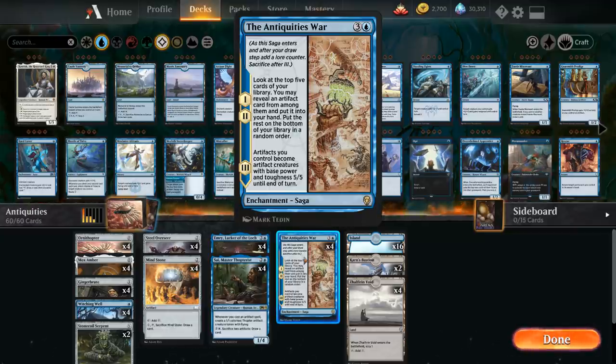The deck is filled with cheap artifacts that we can find with the first couple chapters, so we can very quickly fill the board while the Antiquities goes off, and then we're usually set up for the third chapter to win us the game. So a very powerful game-ending enchantment that even provides a bit of card advantage. This is the centerpiece of the deck, but we've got a ton of powerful support cards that can win us a game even if we don't find Antiquities.